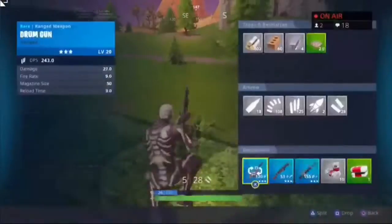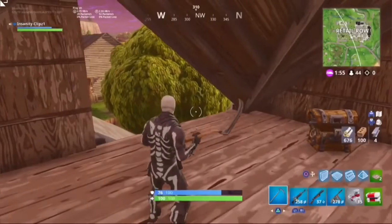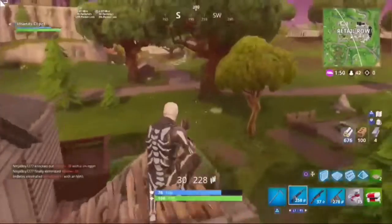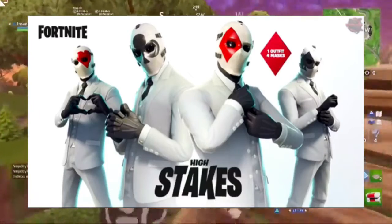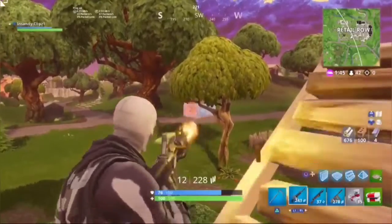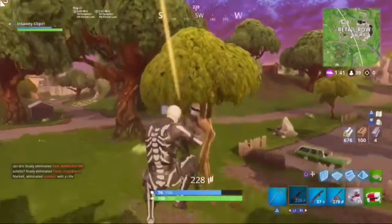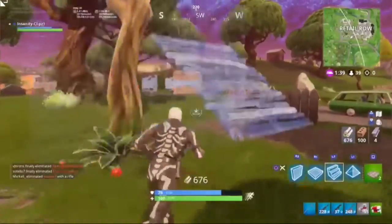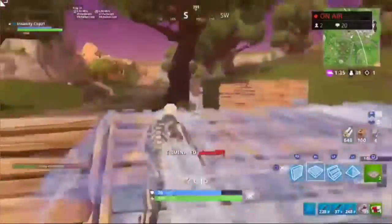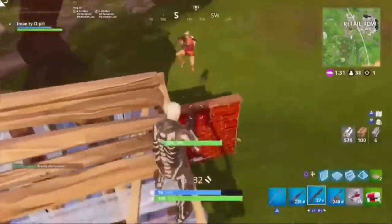What else is going to be in here is going to be the new four skins you guys are going to be able to actually use. The masks are going to be customizable — like the Omega and stuff, like Ragnarok and Drift. And the next is going to be the back bling, which is going to be a suitcase with handcuffs. I'll show you guys a picture of that right now.